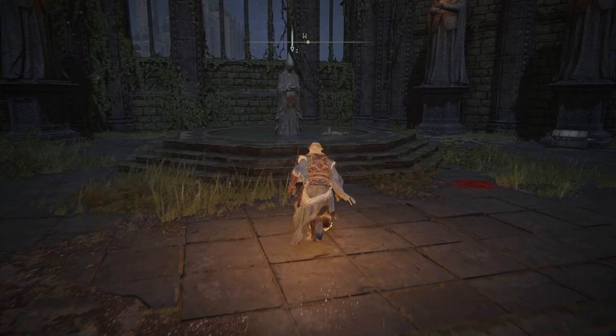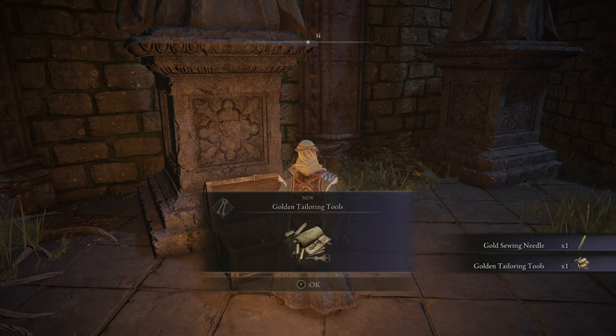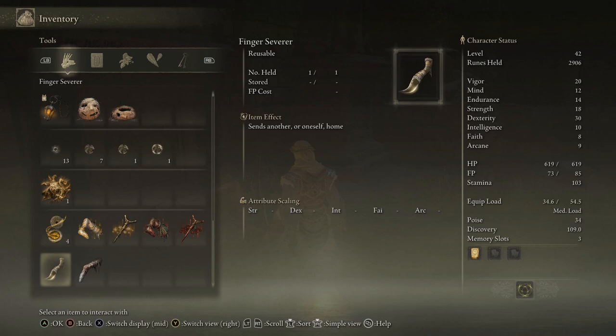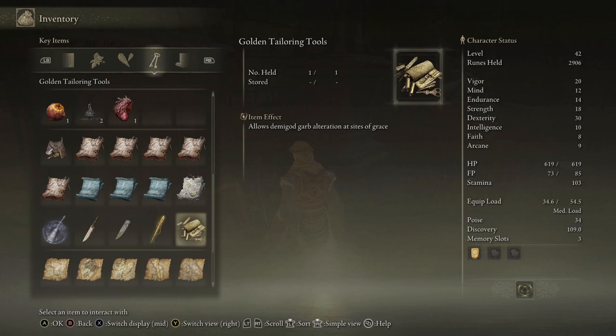Pretty neat though. Treasure chest - a gold sewing needle and gold tailoring tools. What is that for? Key item maybe. Special sewing needle for demigod attire - allows demigod garb alteration at sites of grace. Okay, neat.